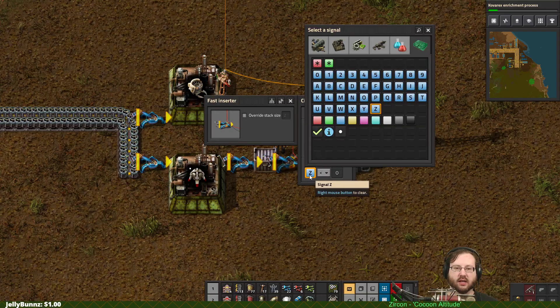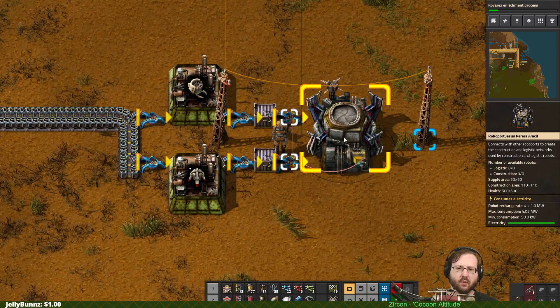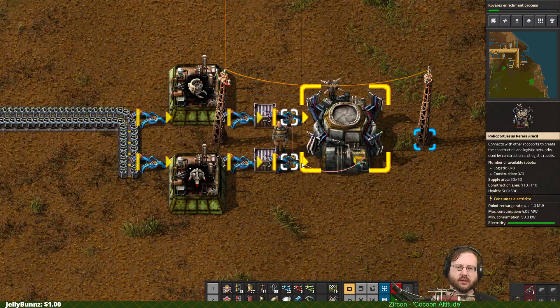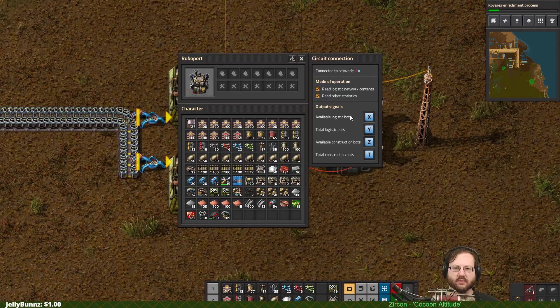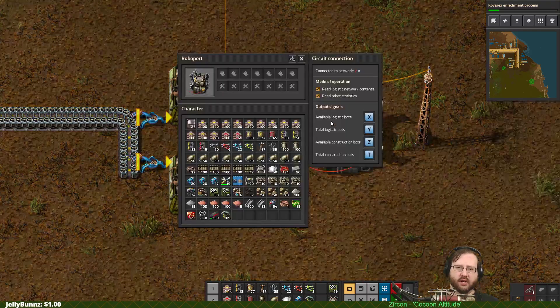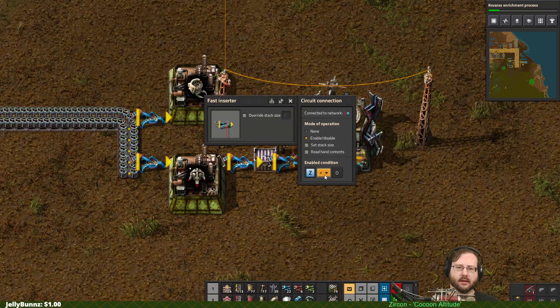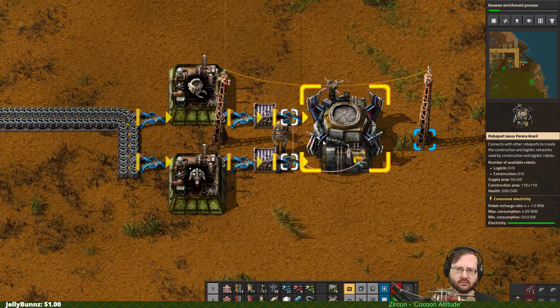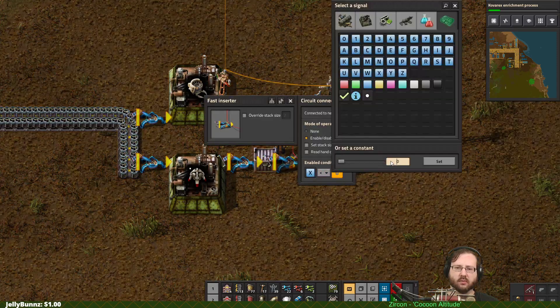Left click. And you are X. Right now if there are less than zero construction bots and logistics bots, we'll insert some - that's not what we want. We want there to always be available construction bots, meaning they're idly sitting in a roboport. If they're idly sitting in a robot port not doing anything, that's when they're available.